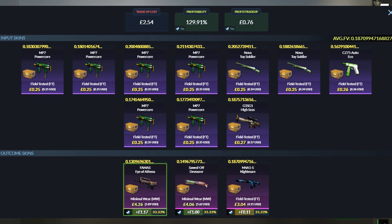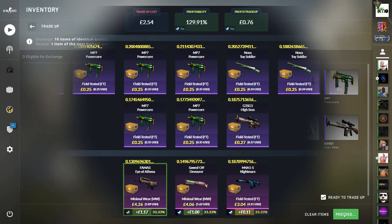Even if you pick up a couple of bad buy orders and have to resell at a tiny loss, or overpay one or two pence for a couple of floats, you'll still break even on the Nightmare and of course make profit on the FAMAS or the Sawed-Off. So you can get away with not having everything perfect and it's still a pretty solid trade up. Time for another attempt — we're going to hope for a FAMAS again, but what are we going to get?